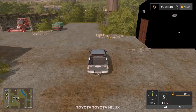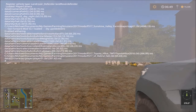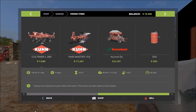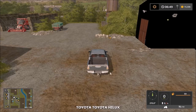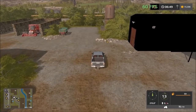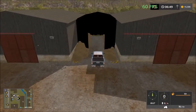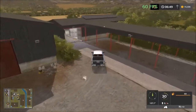Let me hop into the tractor here. In the garage we have one tractor, a harvester, a trailer, field equipment, and a weight for the tractor. Let's drive around the farm. Up here we have the sheds, and down here you can sell straw and grass. We have the main road here and the silos as well.